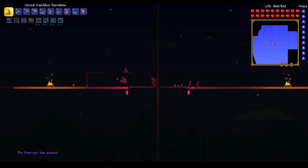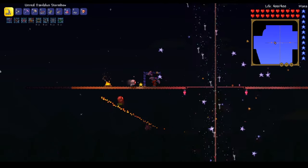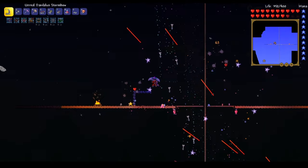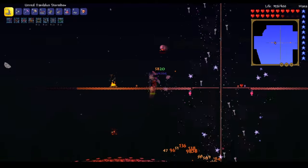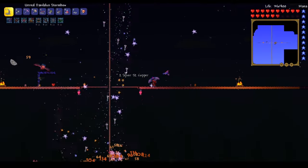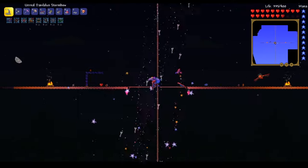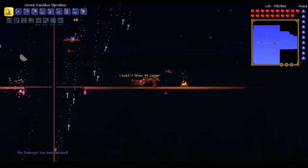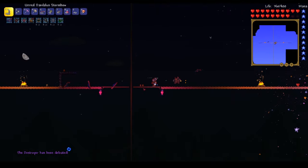The 7th and most satisfying step is going to be to summon and kill the destroyer. You can summon him with a mechanical worm, which is made of 6 rotten chunks or vertebrae, 5 iron or lead bars, and 6 souls of night. Shoot down through your platform to hit the destroyer and make sure to kill those probes as they come up, because it's pretty easy to get overwhelmed by them. As you can see, the holy arrows combined with the Daedalus Stormbow make this an absolute breeze — the overhead strikes combined with the fallen stars absolutely shred the destroyer. In no time at all, victory is ours. Celebrate and collect your loot.